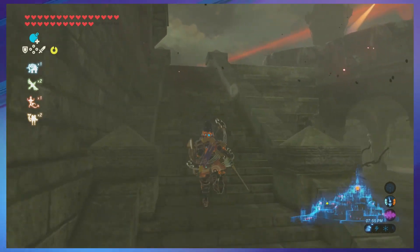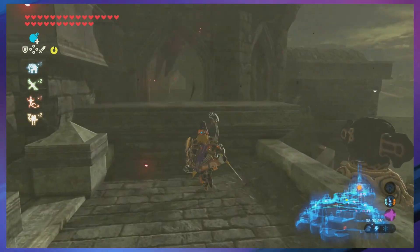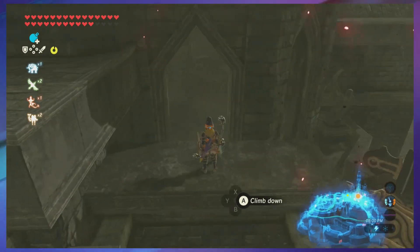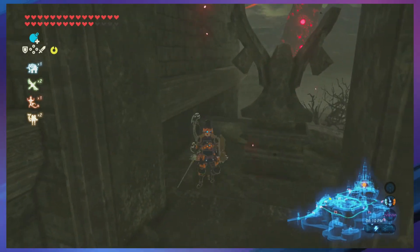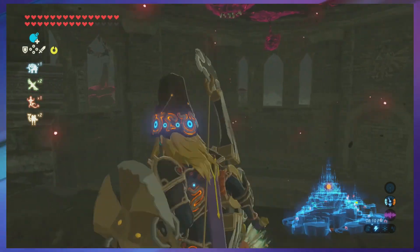I accidentally climbed all the way up to the castle once — got into the Ganon fight and I was like, nope! There are some dangerous spots if you're not careful. You're gonna find the Lynel here — yeah, it's right behind you at the bottom. Once you go down the gate's gonna close.